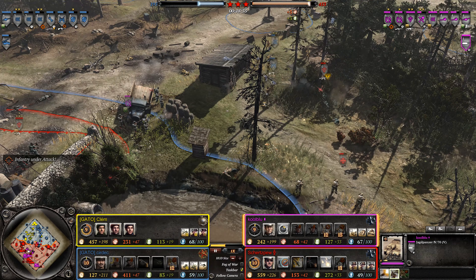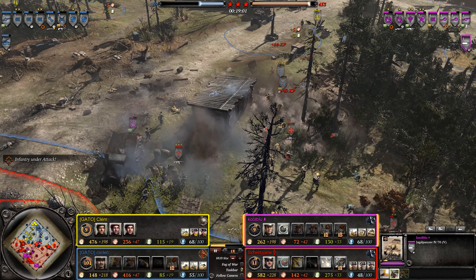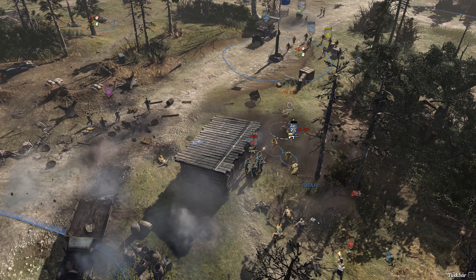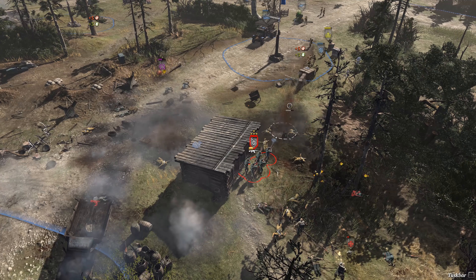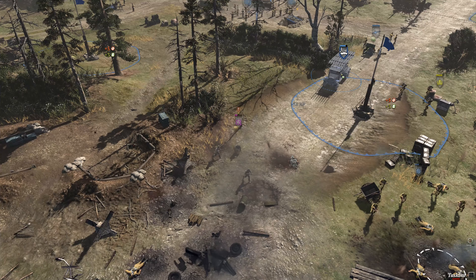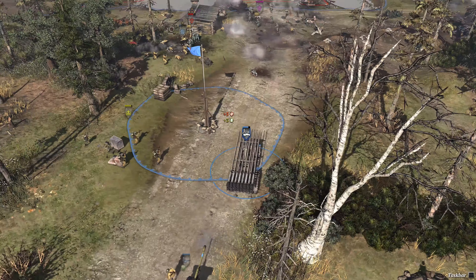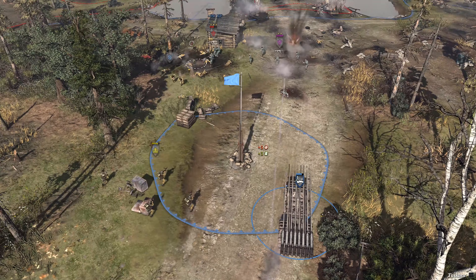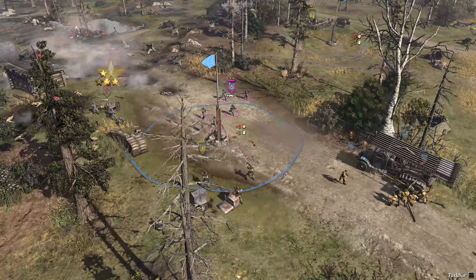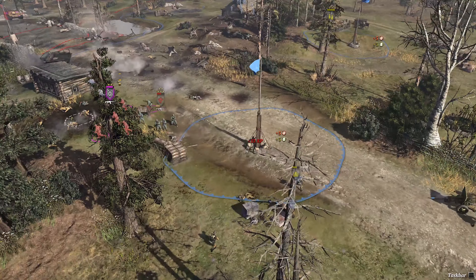Looks like the Axis are now launching more assaults against the Allies, trying to take advantage of their recent successes and push the enemy back. STG-44s doing a fantastic job demolishing the infantry — two squads dead. Katusha taking fire; you should probably pull that back. Katusha has as much armor as a scout vehicle — aka none. Meaning infantry can do a lot.